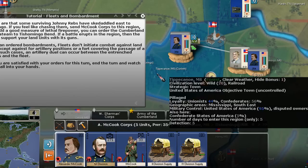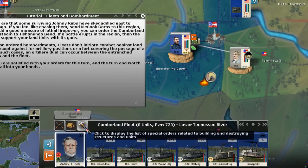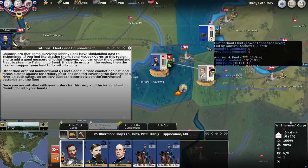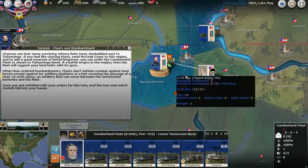And then finally, it wants us to bombard. We do that by finding the fleet — there it is — fleet bombardment. Now you can see there is a bombardment button here. So we've done three things basically: we're going to send Sherman's core to assault the town, we're going to send McCook's core into the region just to the east, and we've clicked the bombard option by the Cumberland fleet. What's going to happen is if we do engage Polk's core, the fleet can support us.